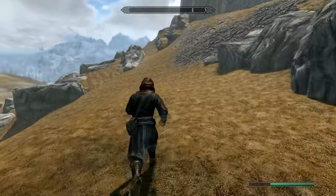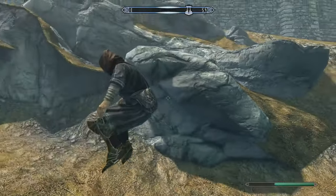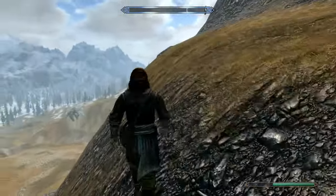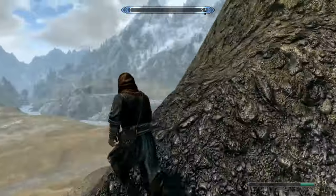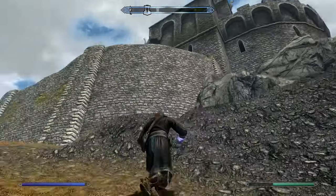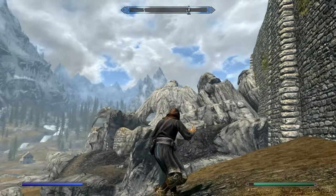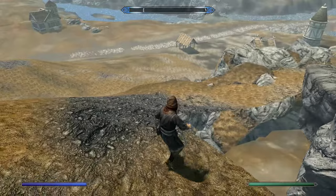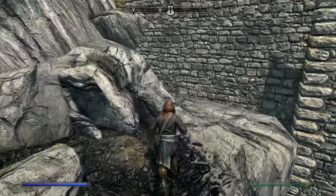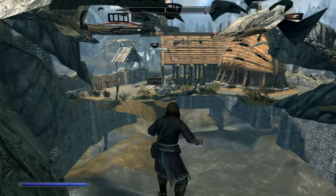Keep going until you reach the blacksmith — I think it's Eorlund Greymane or something. Keep going around the wall. Once you've gone around the main Dragonsreach area you'll see a big sort of bird rock thing. Head up the ramp, then hug the wall and you will walk through the rocks.